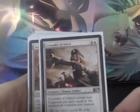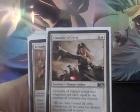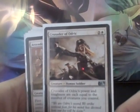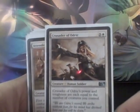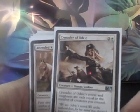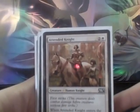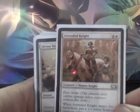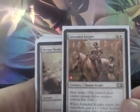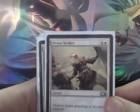Crusader of Odric is very nice and combos very well with several of the other cards in this deck. Power and toughness equals the number of creatures you control — this is wonderful early game, and late game it just gets larger and larger. Very happy with it. It combos very well with the Knight Attendant, a 2/2 first striker for 3 that brings in a 1/1. This works really well in this deck and with the Crusader. This is one of the all-stars of the deck.